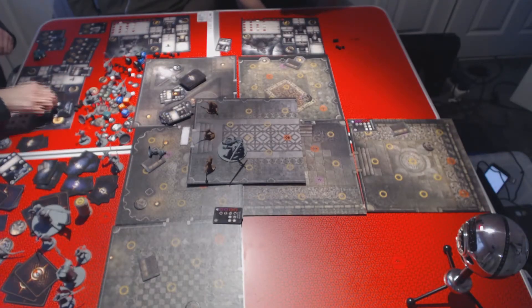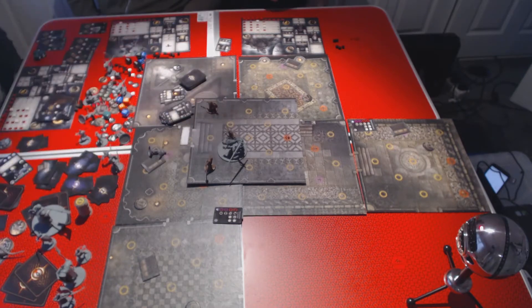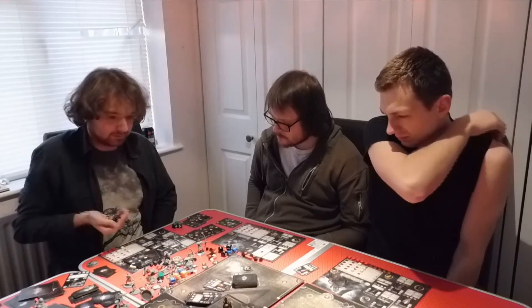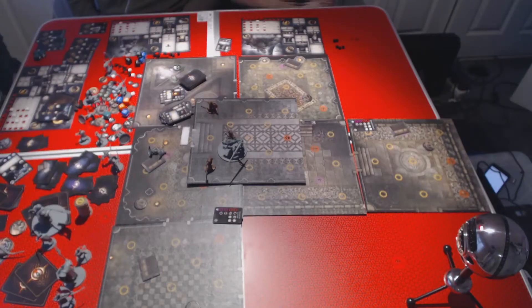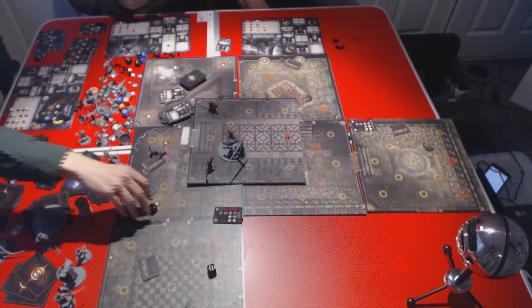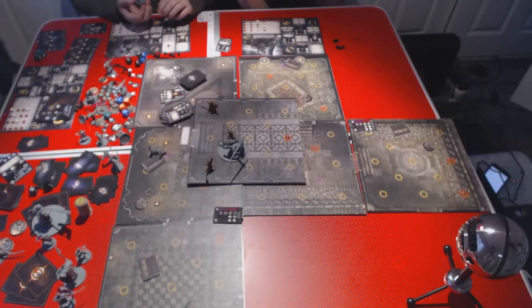I'm going to swap to my poison dagger and stab him - going in with my poison dagger. Where's the health bar? It's right there. He takes no damage but he's poisoned. What does that mean? He takes one damage at the end of our turns.